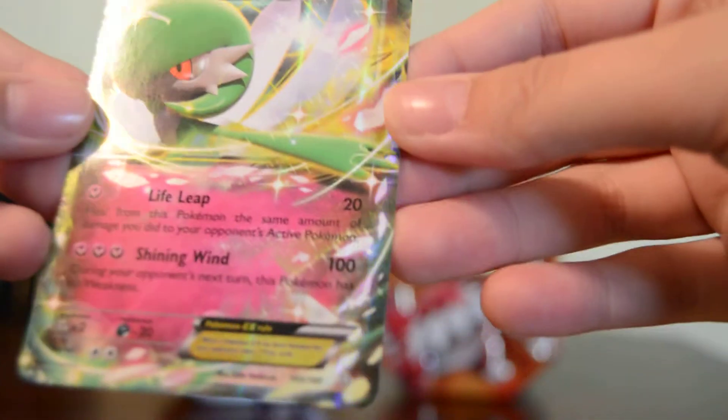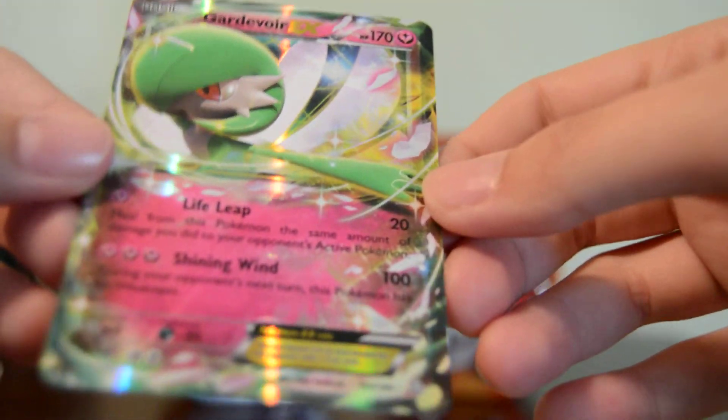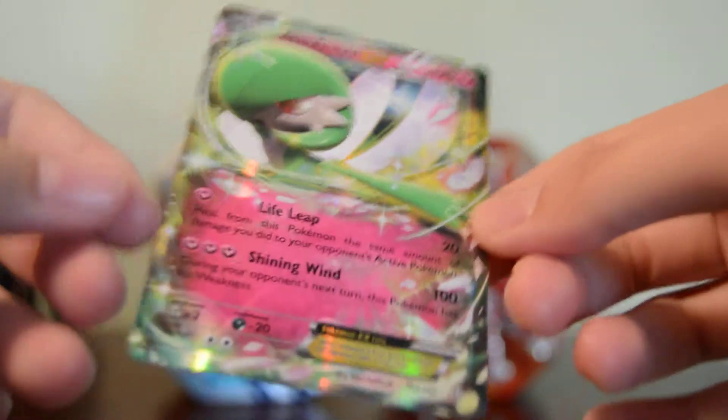Because we got this Gardevoir EX, which is awesome. Gardevoir is one of my favorite Pokemon, so I am very happy to have a Gardevoir in my collection from the newest set. I'm so happy! I like the fairy type energy now — it's so cool. So now she's not just psychic. I think she's always been psychic, not normal, but anyways.